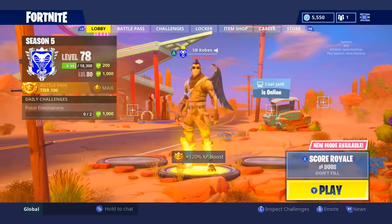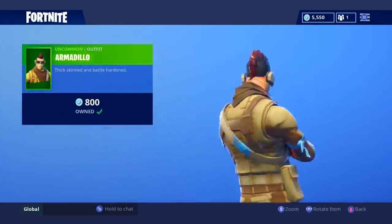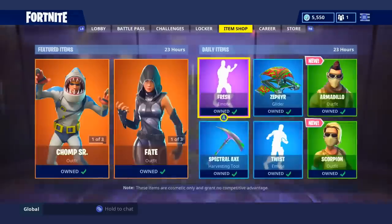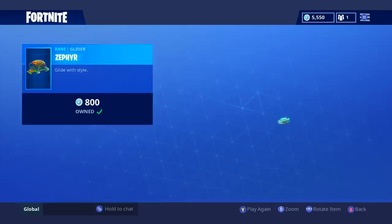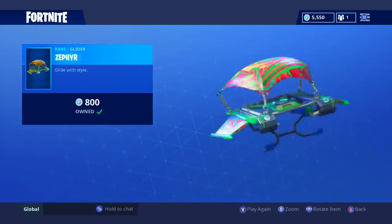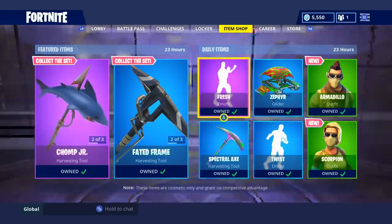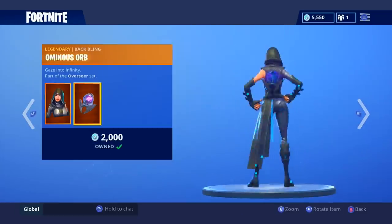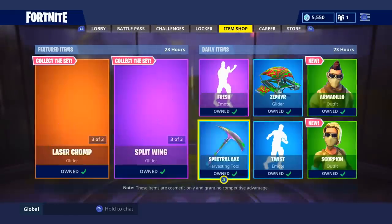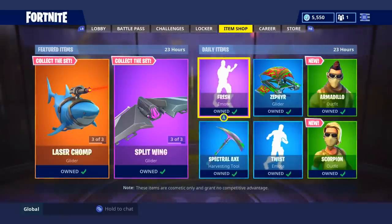What is up guys, it's Cobs here and today I'm back with a Fortnite video. We're going to go over Armadillo and Scorpion — both uncommon skins, both new. This is my favorite glider in the game, I really love it, the graffiti look looks amazing. We have Chomp Jr., Laser Chomp, Chomp Senior back, the Fate with Ominous Orb, the Faded Frame, and the Split Wing. Overall, pretty good locker.